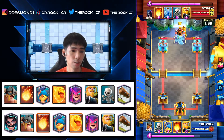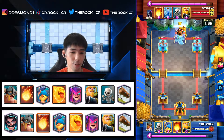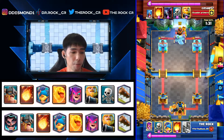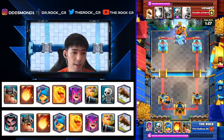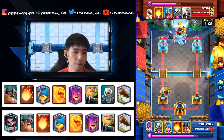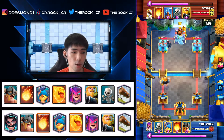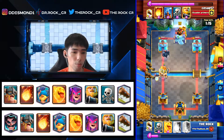In general against any deck with a building you still want to cycle in the back. He has Pekka and building, so we'll probably need something like double RG in double elixir or even triple to break through. We still go with RG in the back. He plays Pekka because if I play any other troops he'll just kill them and counter push, so we go with eBabs behind. We know he has a lock so we wait with Heal Spirit for a bit.